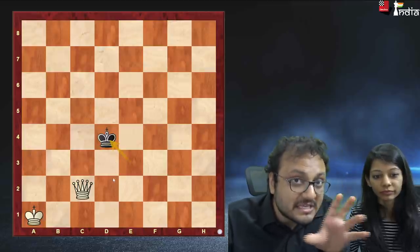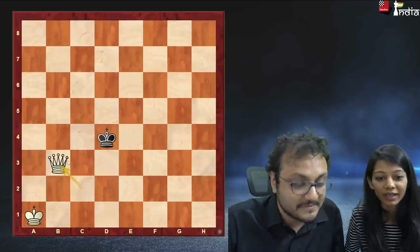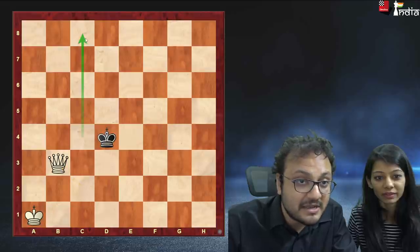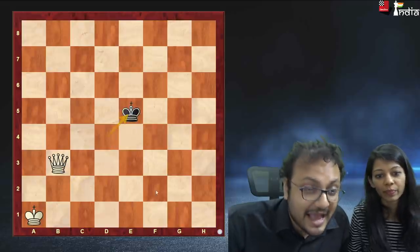Now I make the box even smaller by moving at a knight's distance like this. The third rank is covered now — I have covered this. So the box has become like this; you can only move within this. Okay, I'll go king e5. Okay, I'll continue.